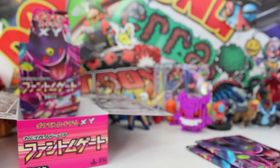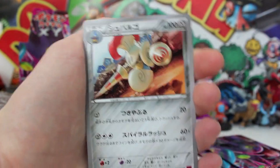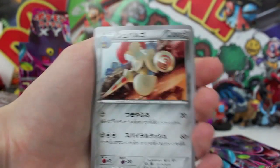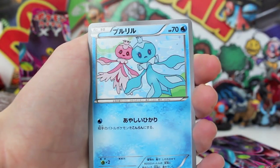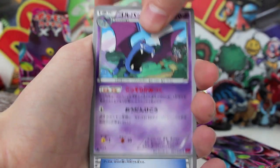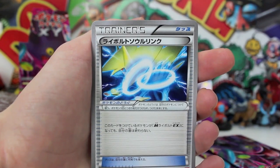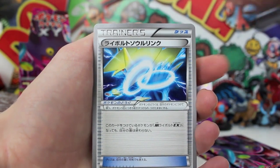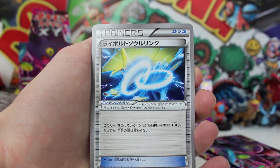Oh man, we're on the third-to-last pack already. We got Escavalier looking like an absolute gangster - this guy looks like he needs a mixtape or a rap album. We've also got a Golbat and then an uncommon Manectric which is those ring things. There's actually a Gengar promo version of Manectric released in some sort of magazine over in Japan, which is pretty cool. It's cool that we get the Manectric version in this set. Second to last pack!